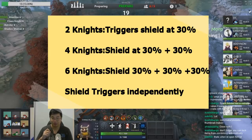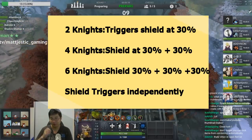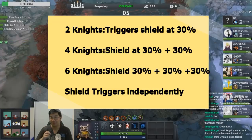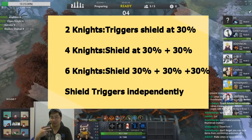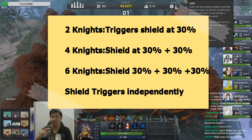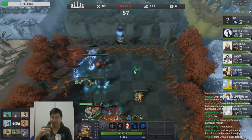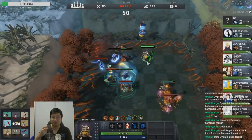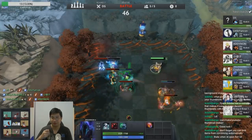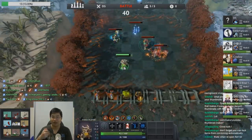With 4 knights, all knights have a 30% chance trigger for the shield, but this triggers twice now. Each knight gets a 30% check every 3 seconds twice — if they didn't succeed the first time, they check again. This allows knights to potentially have double stacks: 75% plus 75% magic resistance stacked on top, and 30 plus 30 armor stacked on top, if both checks succeed.